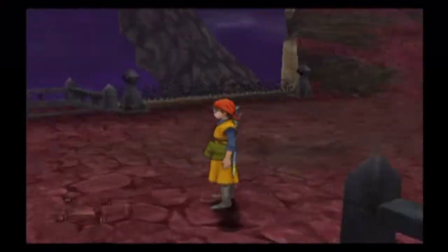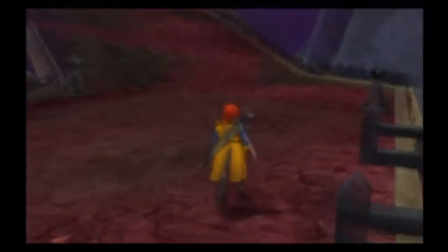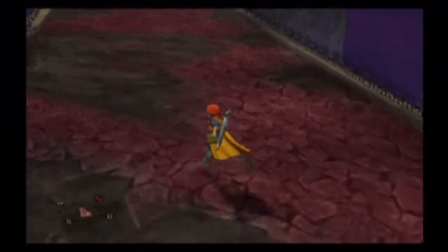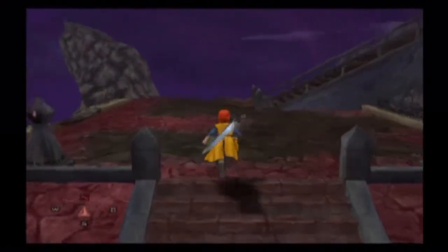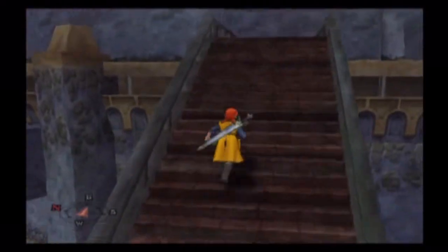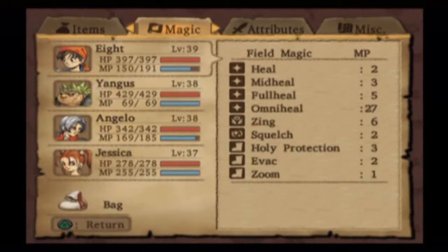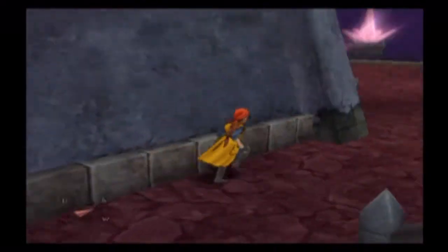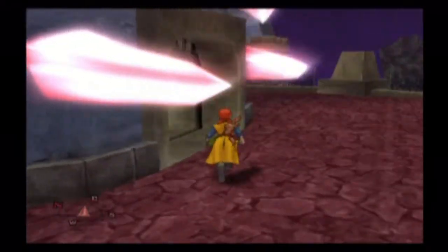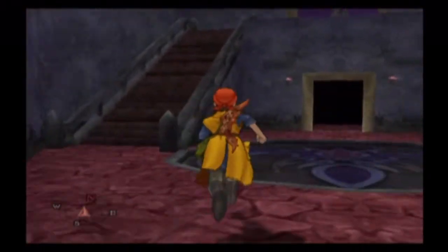Alright, so we're back over here — in the last episode we pulled that lever here to make our way, which means we have a shortcut now back to the entrance. Using the Sage's Stone in battle to keep your party healed up is not a bad idea — you can save a lot of MP. If Jessica feels like she might waste a turn, have her use the Sage's Stone. I'm hoping we can get maybe another level up before we complete this place — that'd be nice, but the odds are relatively slim. Broken staircase over there, so let's not go that way.